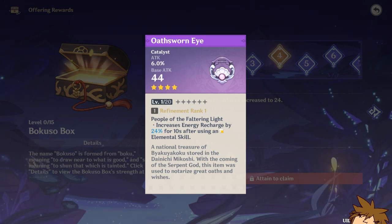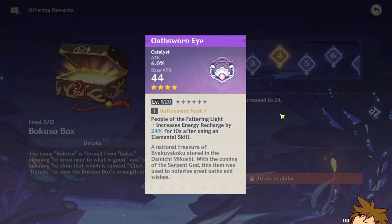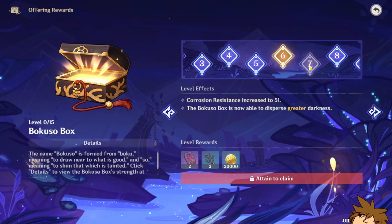The Odds Worn Eye weapon allows you to get increased energy recharge by 24 after using an elemental skill. This could be useful for the likes of Yoimiya. However, we're not quite sure yet because I haven't used it, but you can get more refinements as long as you just keep upgrading it.